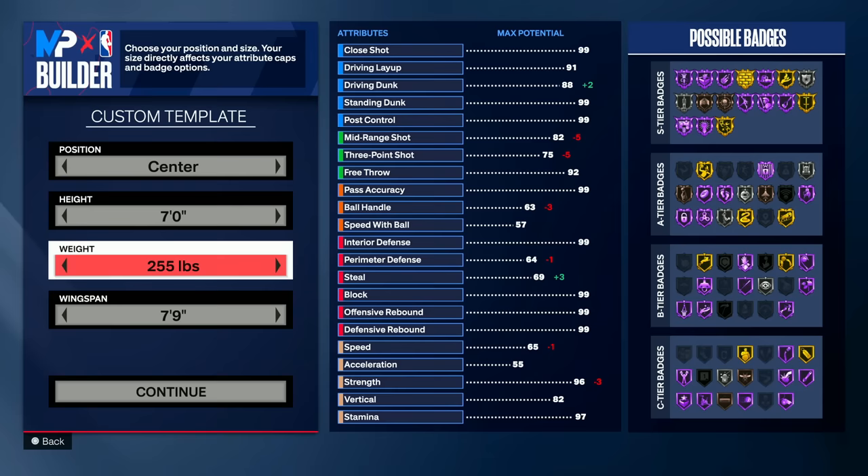For our build we're going to be a center, of course. We're going with seven foot — I know Shaq is technically 7'1", whatever. We're also going 255 pounds just so we can have some speed, because speed is going to be crucial especially in the rec center so you can get some chase down blocks. And we're going to have a seven foot nine wingspan.